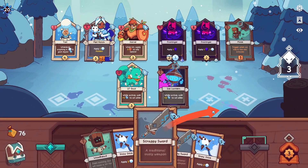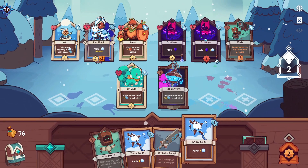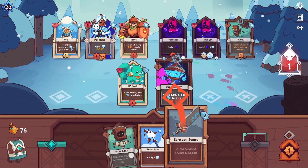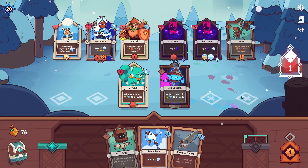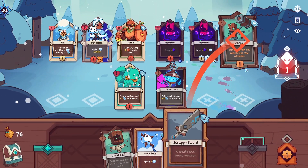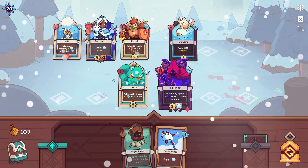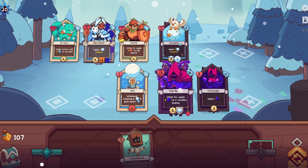I just need to stall a little bit and we're good. This turn I want to hit this Frostinger with the Scrappy Sword — this brings him down to five. This guarantees a four kill here, because I hit Frostinger with the Scrappy Sword and Colonel gets the kill. Wait, Colonel's taking a lot of damage here though — it's actually better to do this. I still get the multi-kill and we save a bit of health on Colonel.